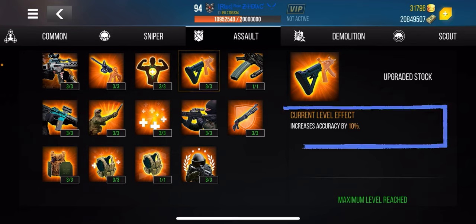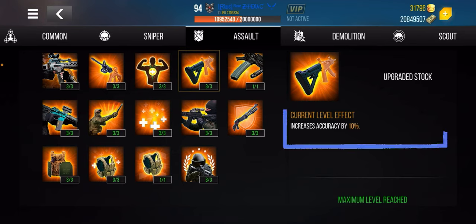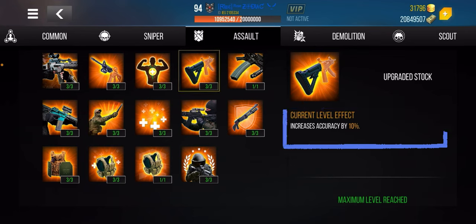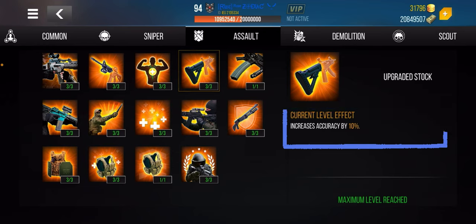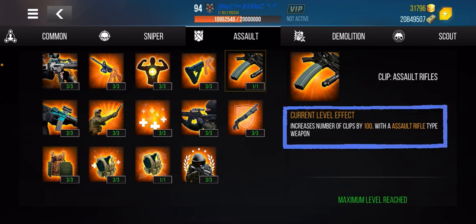This one increases your health points — you have to get that, it's so important. This one increases accuracy by 10%. It's not specifically for assault rifles but you need it. It stabilizes the weapon — instead of crazy recoil and shaking all over the place, this improves that accuracy by 10%. Imperative.